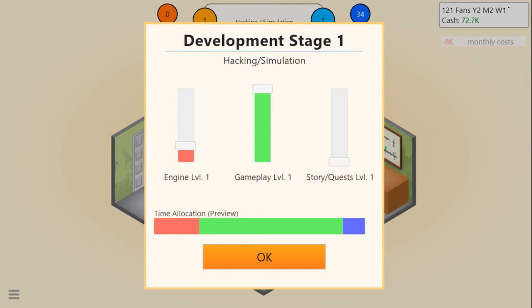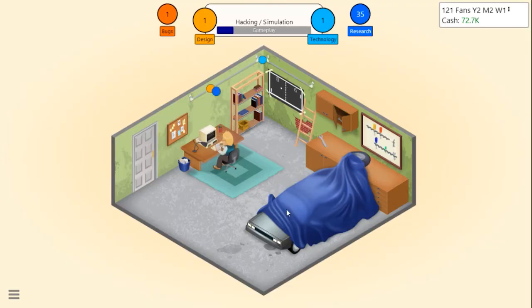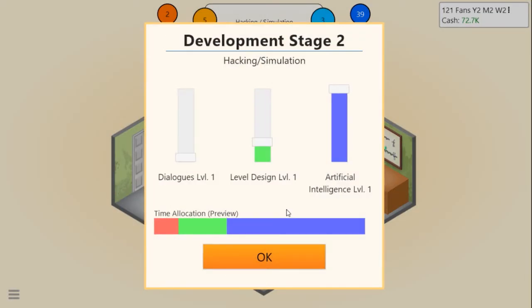Gameplay seems to be very important, engine seems kind of important. For a simulation game I don't see how important story and quests could really be - let's just bump it up just a tad. Game developing stage one - we're up to almost 5-5. This game is looking pretty good for the first stage.